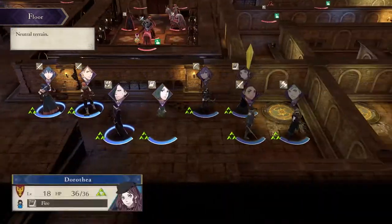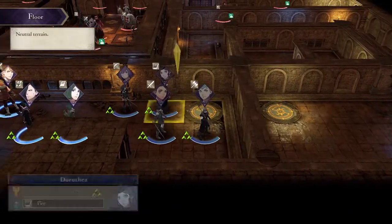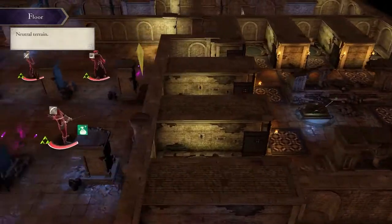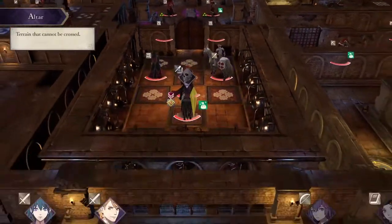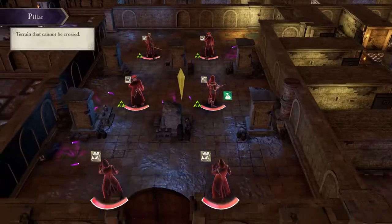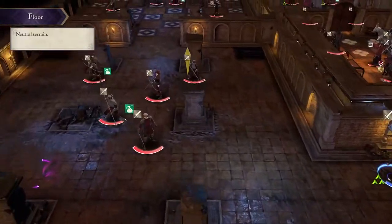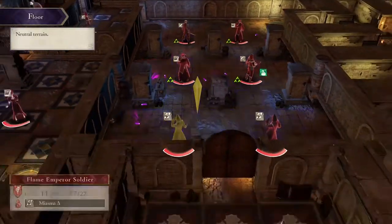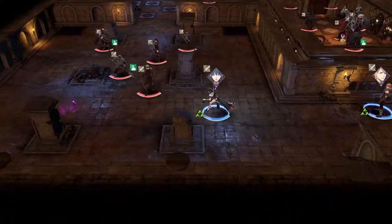It's highly recommended that you split your units into two teams, because one team is going to reach the lever room, which will help unlock doors to the Death Knight. Otherwise you're going to have to fight your way for what basically amounts to a door key just to open that door. If you have Ashe, you don't really need that — you can just open doors with Locktouch. But I don't have Ashe, and I'm playing from the Black Eagles house.